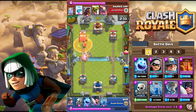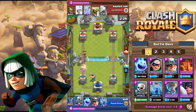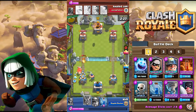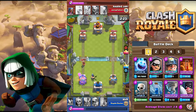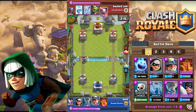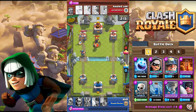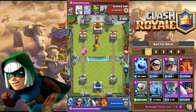In this deck we have Bandit, Miner, Poison, Executioner, Tornado, Zap, Skeletons, and Ice Spirit. First, let's talk about the card breakdown. The first card is Bandit — she is your main win condition. This card has a unique dash ability that synergizes very well with the Miner. You want to use her mainly as your offensive card, though sometimes you can use her on defense if needed. She can also be used as an opening card. This card cannot be replaced.